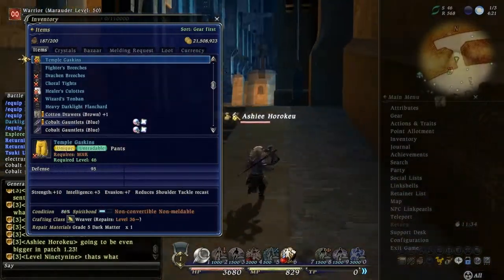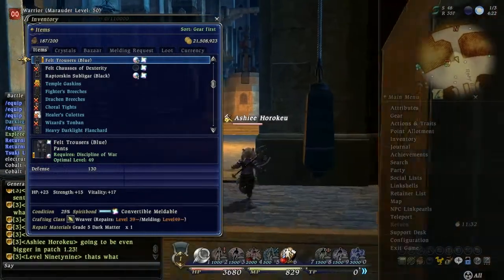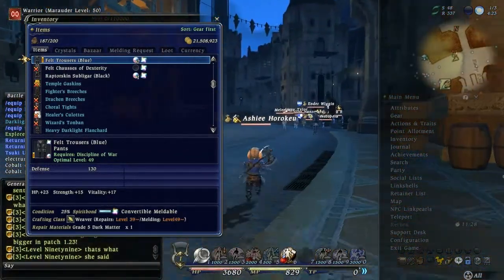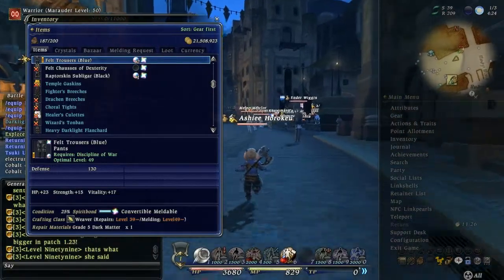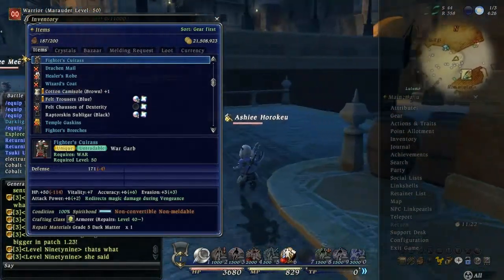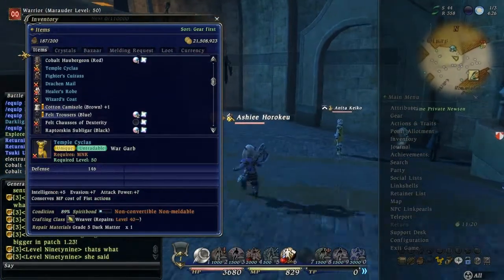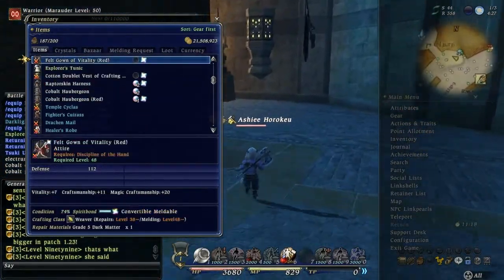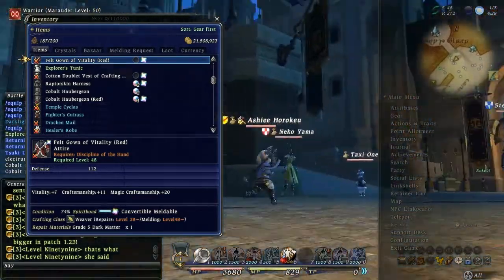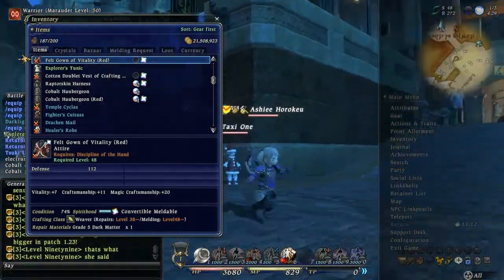So we're gonna go over to my retainers and take some of my event gear out, because that's what's taking up a lot of room on one of my retainers. And we're gonna put it in the new armory that's in your inn.